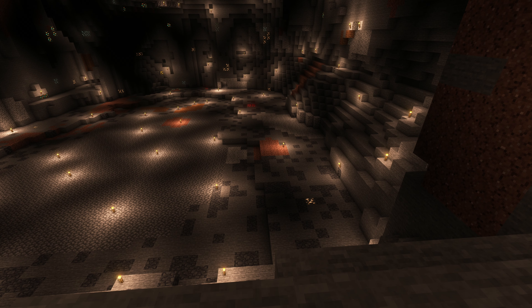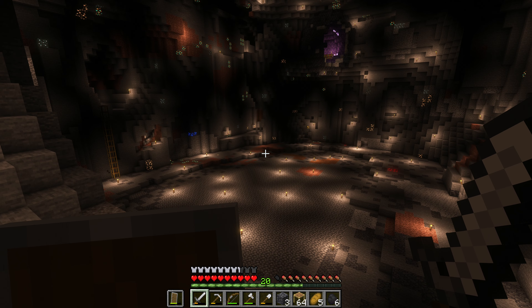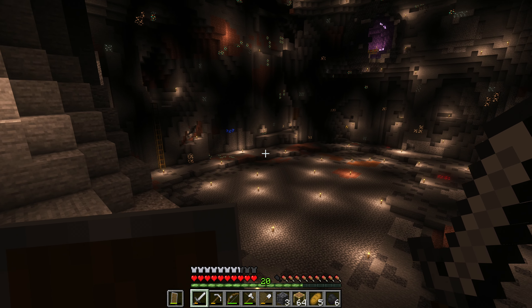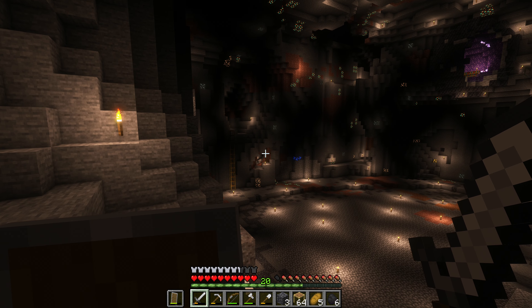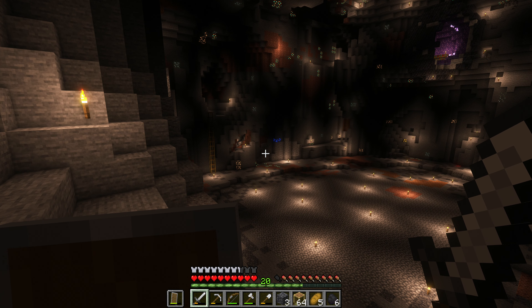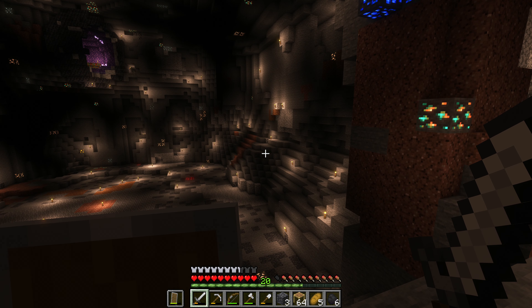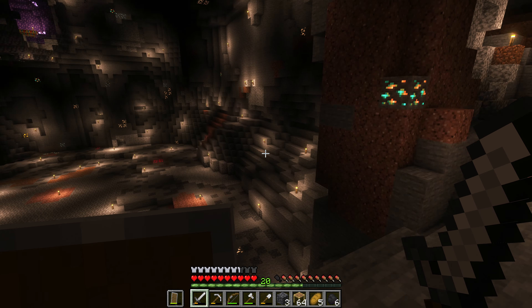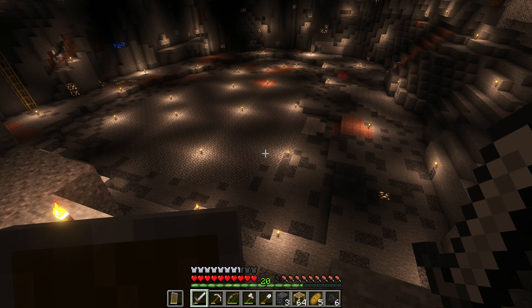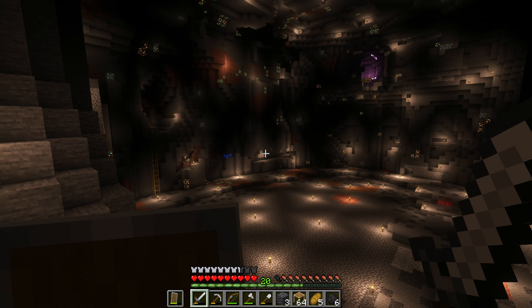I leveled out the floor - filled in the middle where it was deeper and dug one level down around the edges. The only thing I need to figure out is: there's a pretty wide platform on this side and a smaller one on the other side. How wide do I want this area around the lava? Do I want it wide like here or rather small like this? The walls over there come straight down, and on this side it's more like steps. I need to figure that out first because I want the nether gate to be exactly in the middle.